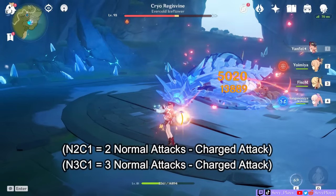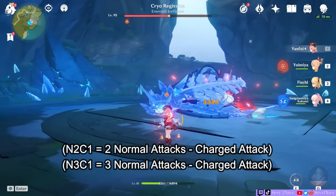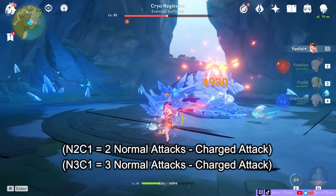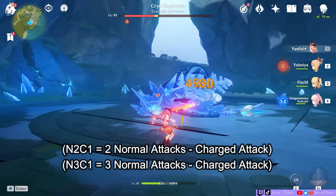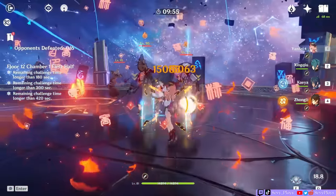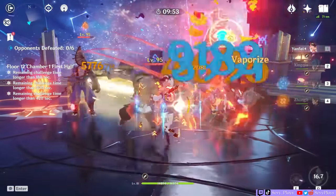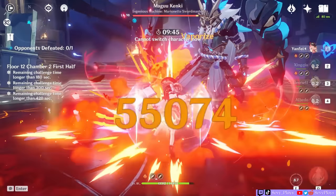Yanfei's skill and burst act as different pyro sources so you can also trigger pyro reactions with either of them consecutively. So in most cases, Yanfei's best attack rotation would be N2C1 while inserting her skill and burst when they're ready. Why not build full seals with N3C1? Well, similar to Ningguang, inserting Yanfei's charged attack a bit more often will output more damage, especially since her third attack animation is a bit slow, but it's still perfectly usable. On her burst with the Brilliance effect, you can afford N1C1 since she gets seals on her own.